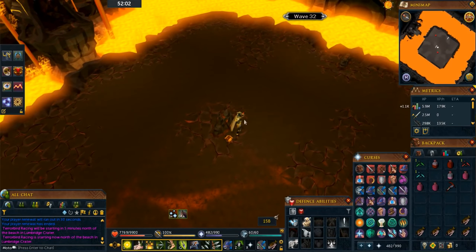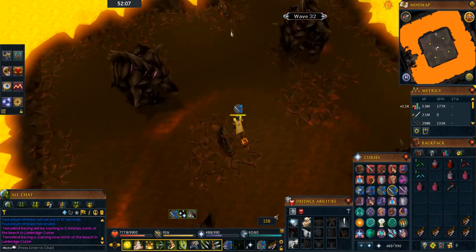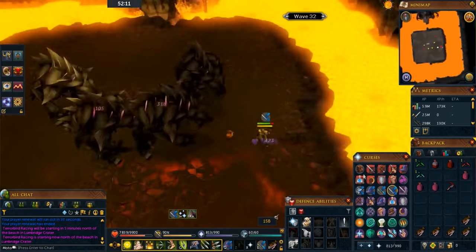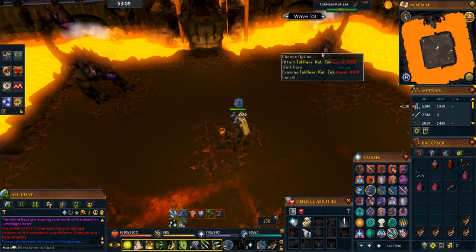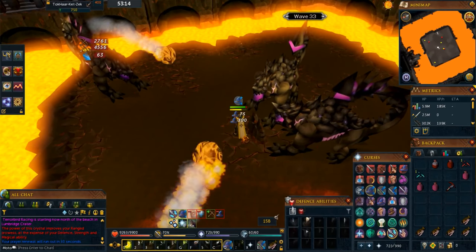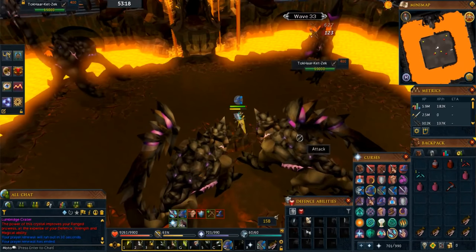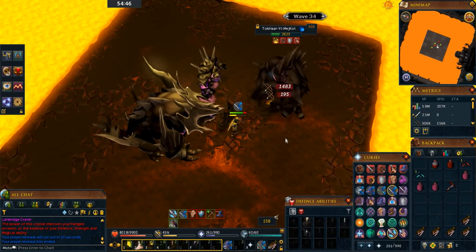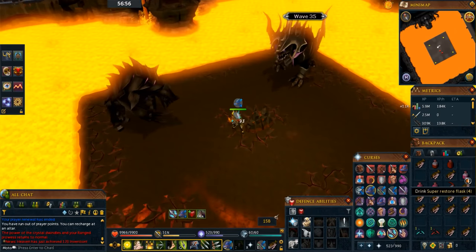At the start of wave 32, stand on the south side of the middle rock. Once the first one hits you, run to the east and stand behind the eastern rock — from there you can easily safe spot them, unless you're using Melee. At the start of wave 33, stand at the northeast side of the middle rock again. Four big mages will attack — kill the ones to the north first, then finish off the ones to the south. On wave 34, stand northeast again, kill the melee that attacks you first, then kill Jad, then the remaining minion.